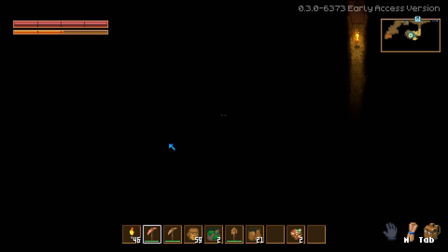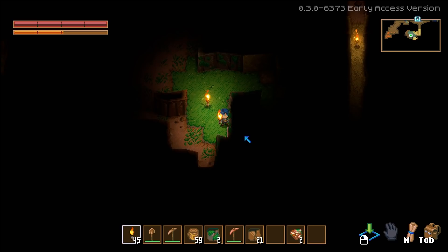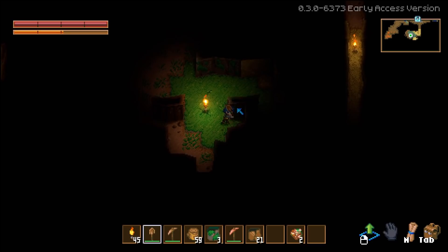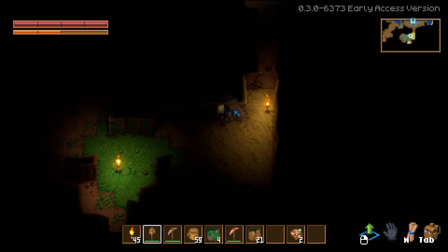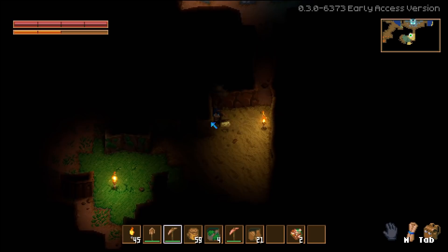I don't have to use my copper pickaxe when I don't need it. Let's put that away and pull the shovel over. Still takes a little while. There's a lot of sand I can just dig through at hyperspeed. I don't actually get extra EXP for doing so. Also, torches do not light things up very much.